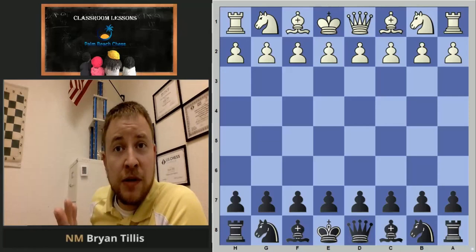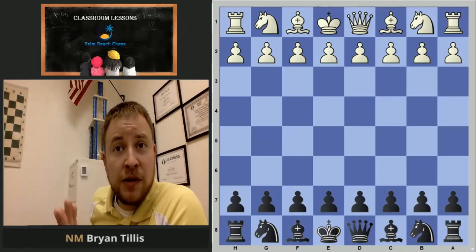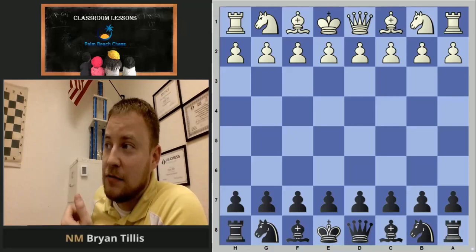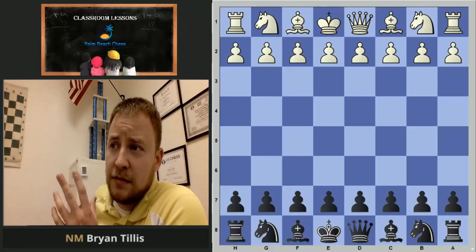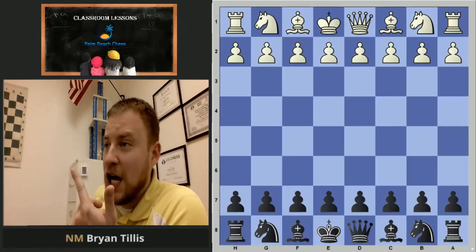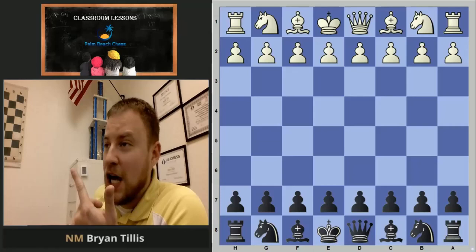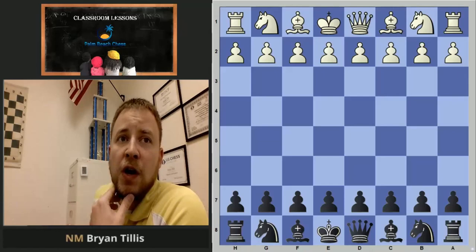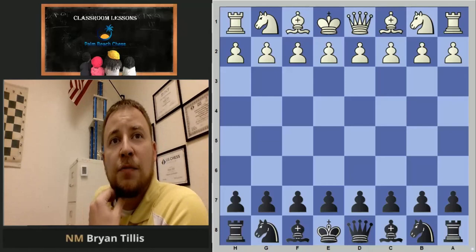Before our big tournament on December 7th, we'll be doing those overkill checkmates again — make sure you've got it down. The things you need to play in the tournament: first, checkmate — you've got to be able to checkmate somebody. Second, you've got to have some openings down so you don't get killed right out of the opening. Third, a basic understanding of tournament rules, which we'll cover in one class before the tournament, and your ability to write down your moves — if you're older than fourth grade, it's time to start recording your moves.